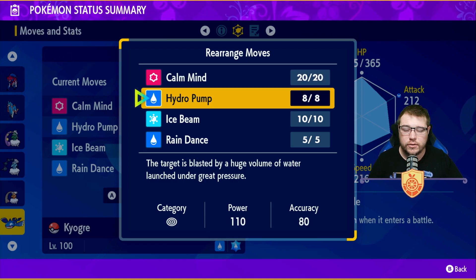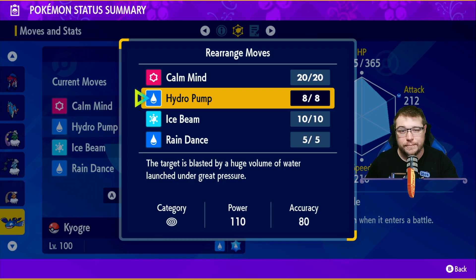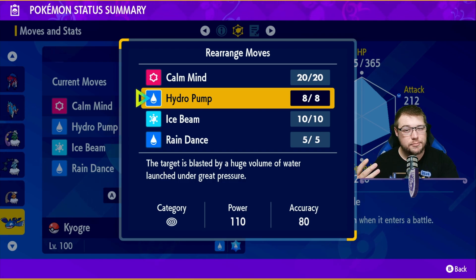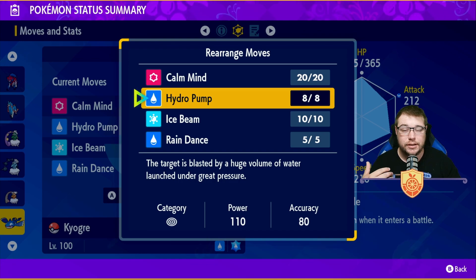Then we go on to Hydro Pump. Water Spout is his signature move and a high power move, but it is only relative to your HP so you have to be at full health to take advantage of it. If you're sitting in the Tera Raid you're going to be taking damage 99.9% of the time, so it's not going to be a good option. I would recommend Hydro Pump — PP Max that to give you the full eight turns.